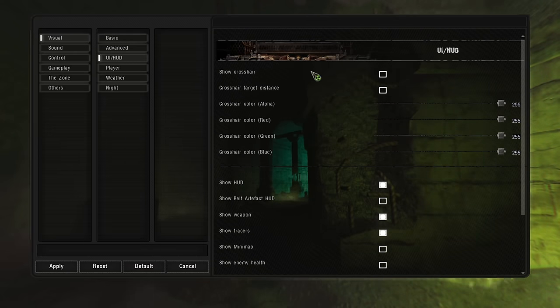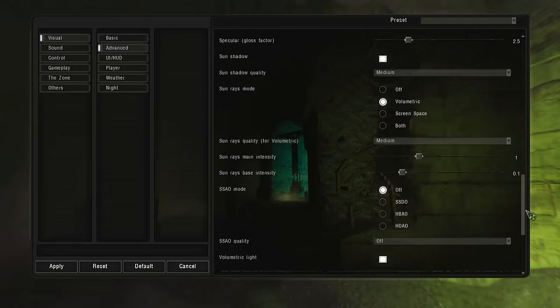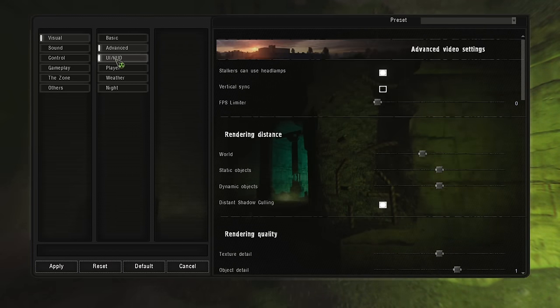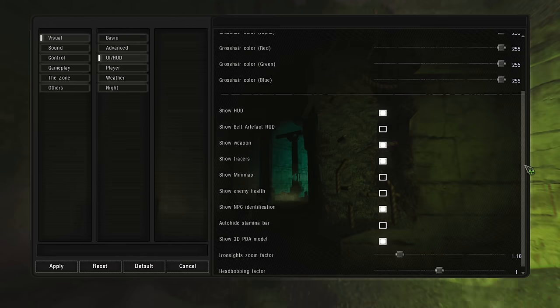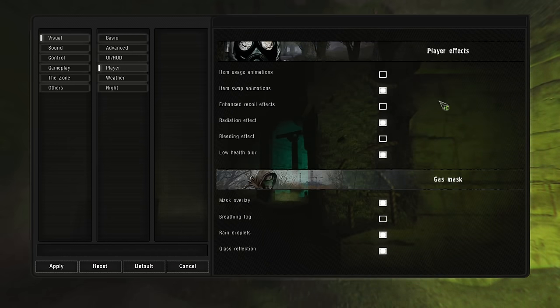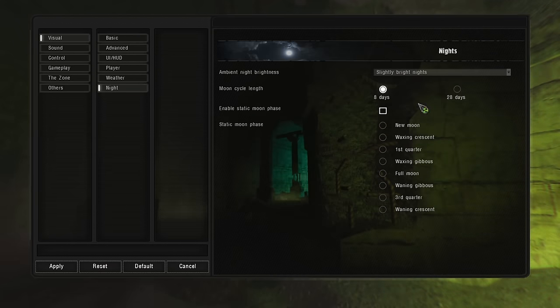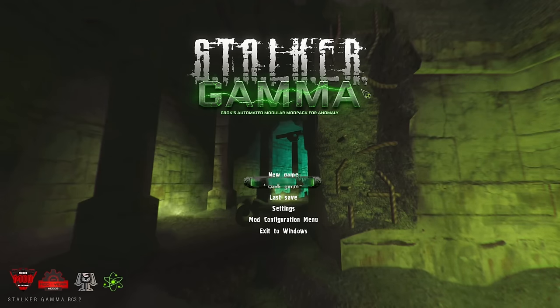I have a 2080 and an i7-9700K, so it's not a bad PC. I feel like this game should run better, but I've come to terms with it. If I'm doing something completely wrong in these settings, do let me know — I'd be happy to change it. The rest of these settings are pretty much default to what Gamma sets them. That's all my graphics settings — feel free to copy them down, or suggest something I'm missing. Let's get back into the video.